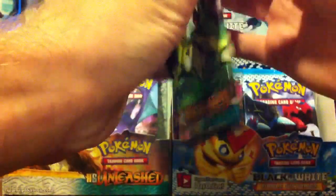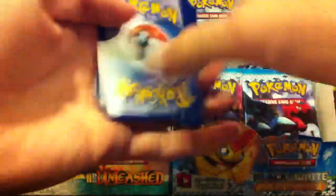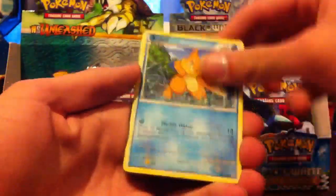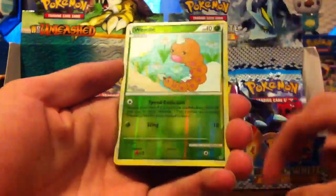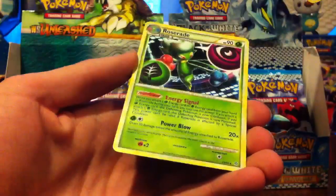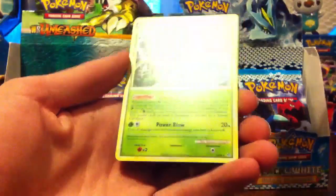Now let's go for the only Raikou cover pack that I have. Riolu, Chinchao, Vulpix, Buizel, Horsey, Plessel, Matang, Cherim, Reverse Weedle which is just a common, and the rare is a Roseraid. Not bad — just a normal rare, but I like the artwork on that. It's cool how it has the Psychic and the Grass.